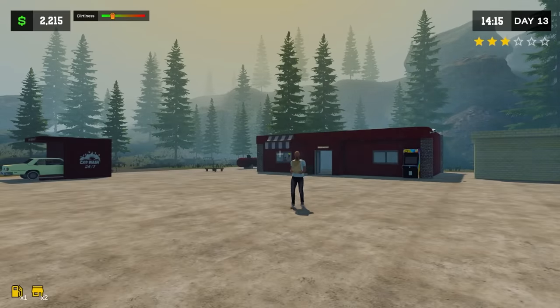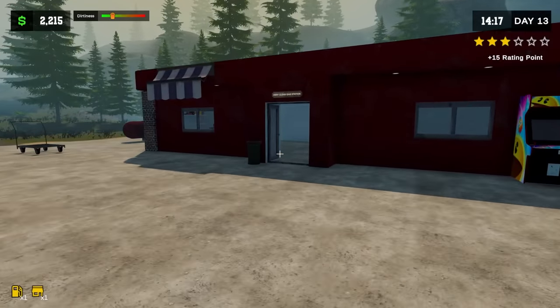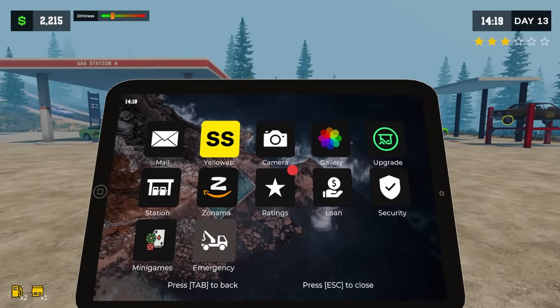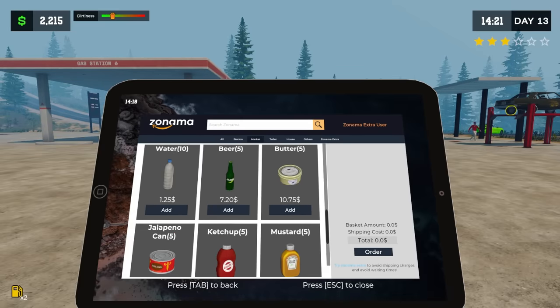All right folks, we're back here in Pumping Simulator 2, and there's been a brand new update. You're probably asking yourself, what's the new update? Well, first off, we can go to Zamanad — I don't even know if I'm saying that right. It's Amazon, basically, and there's new market items.